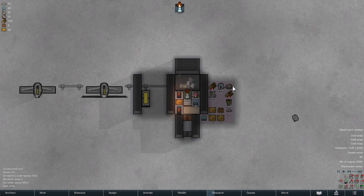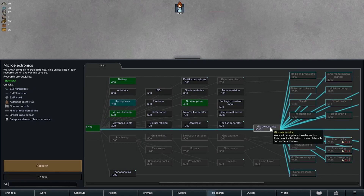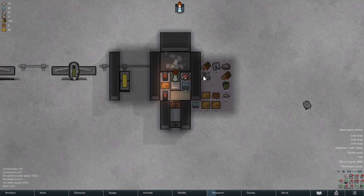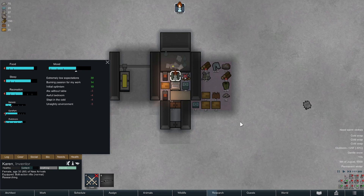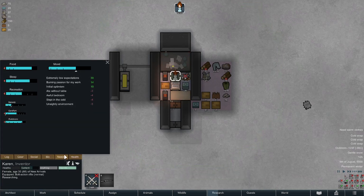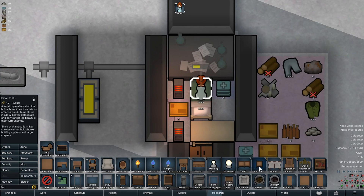We don't have any material and we need to get trading up as well — that'll probably be the next thing we go for. Microelectronics will be next so we can get trading up and running. Even if we could get a space trader, we don't have the material to even build what we need for space trading yet. The heaters — she's sleeping in the cold! Her mood's holding okay but she's probably running on initial optimism still. She loves researching though, so that's keeping her happy.